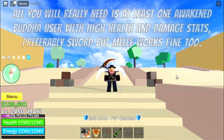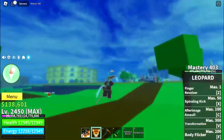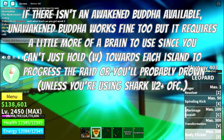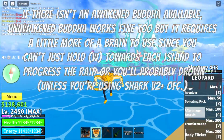All you will really need is at least one awakened Buddha user with high health and damage stats, preferably sword, but melee works fine too. If there isn't an awakened Buddha available, a non-awakened Buddha works fine too, but it requires a little more thought to use since you can't just hold W towards each island to progress the raid, or you'll probably drown.